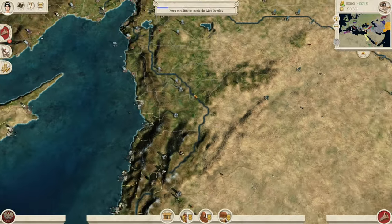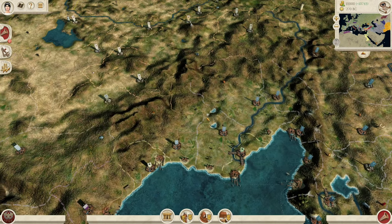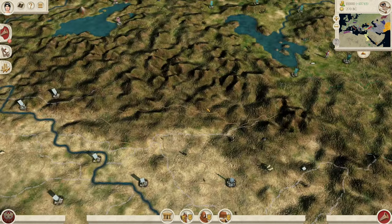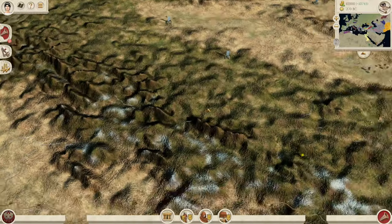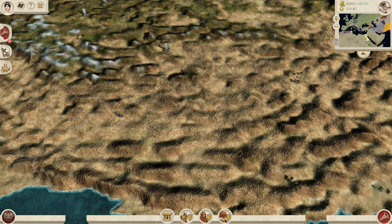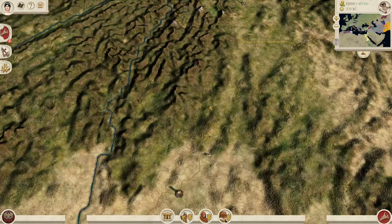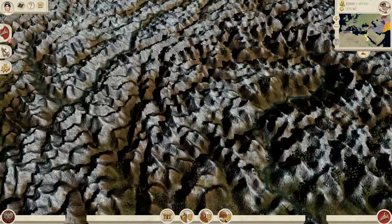Brand new textures from Kersi, who does the Imperator map for vanilla — so thank you very much to him from me and the mod team for providing these beautiful new textures you can see all through the map. It brings a new lease of life to the map and just changes it around from vanilla, making it look fantastic.